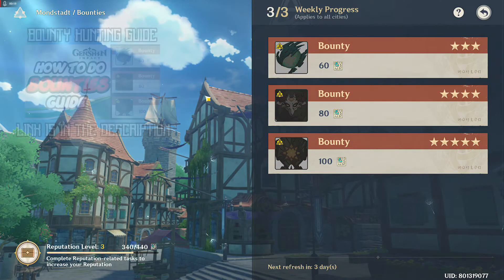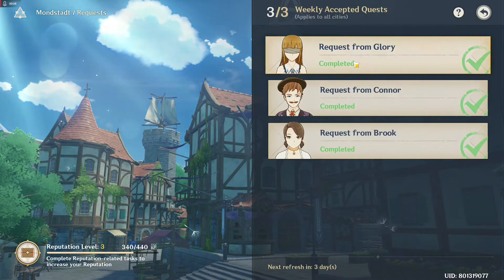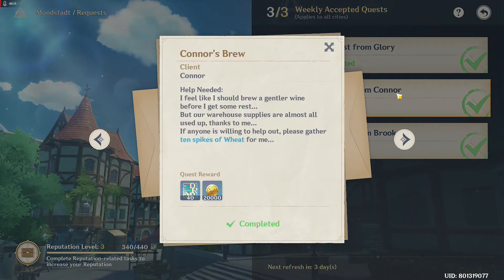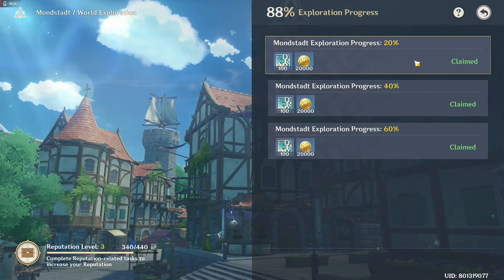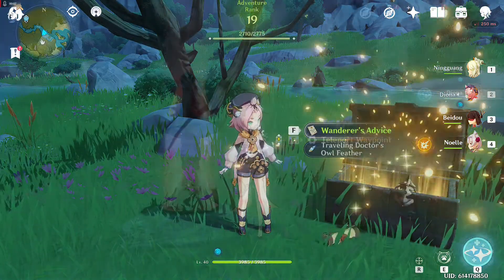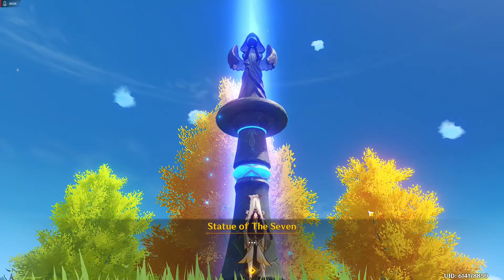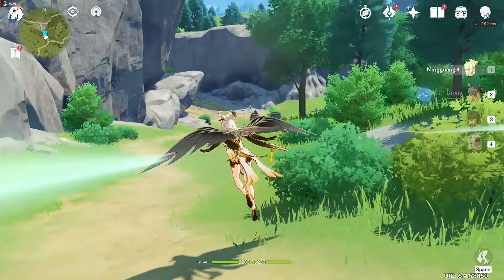The other task that we can do is the weekly accepted quest. This is the easiest — you just need to take the quest and give the quest NPC an item. We can do this a maximum of 3 times weekly. Next is world exploration: opening chests, unlocking waypoints, finding elemental oculi and offering them to the Archon statues, looking for hidden treasures, and solving mystery quests.